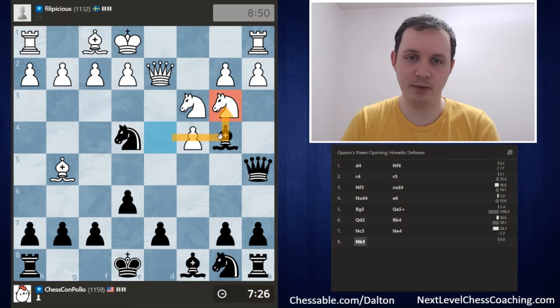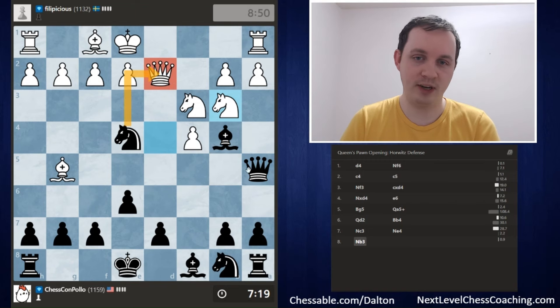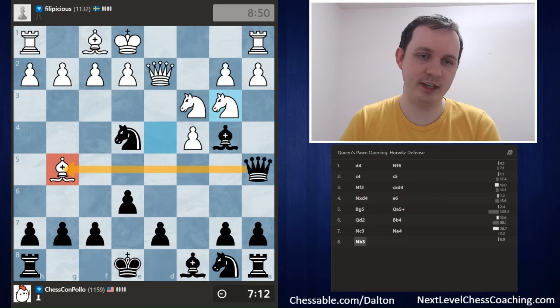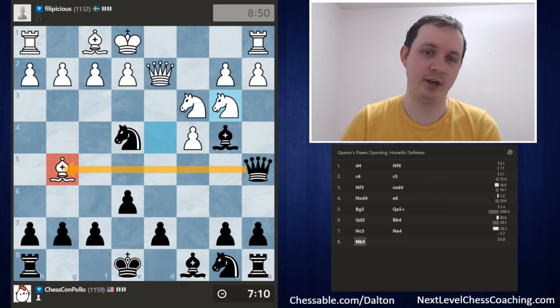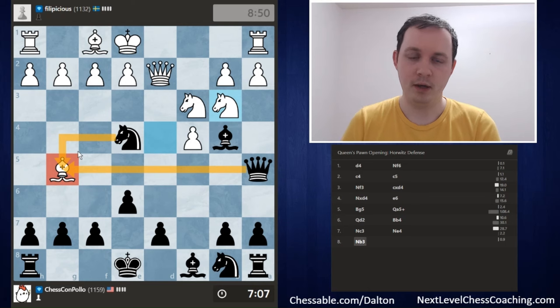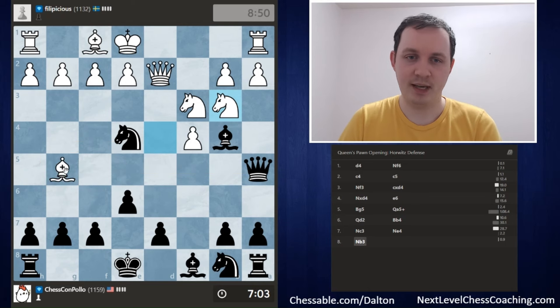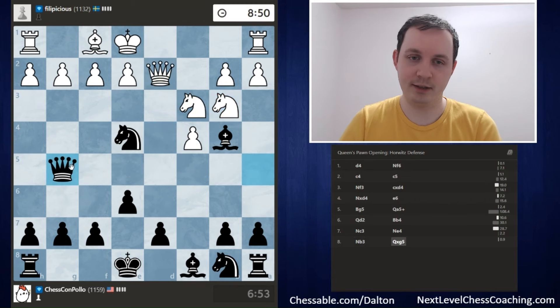Our opponent plays Knight back to b3, counterattacking our Queen on a5. If we take their Queen, they get our Queen — that's their idea. However, I think we can just take the Bishop on g5. We're attacking it two different times with our Bishop and our Queen. If they trade Queens, we take back and we're up a piece. If they try to take our Knight, that opens up the attack from our Bishop, since the Knight on c3 is currently pinned. Let's just go ahead and take on g5.